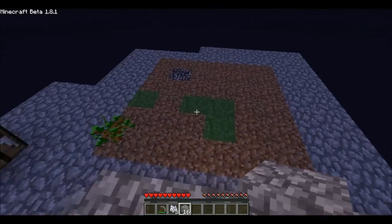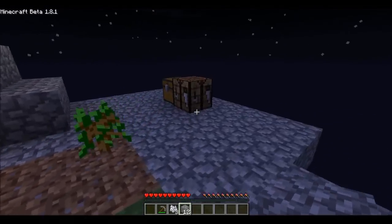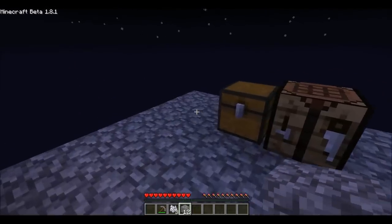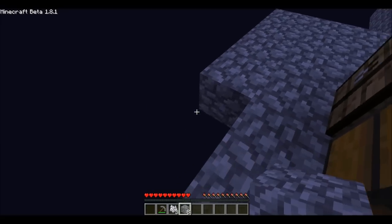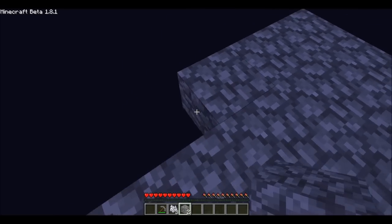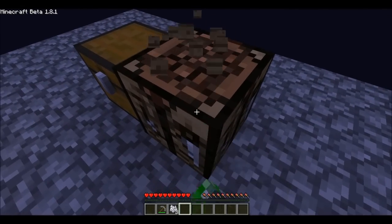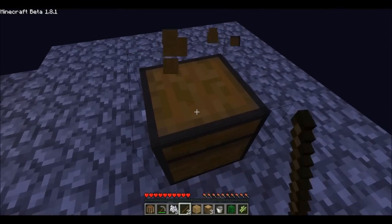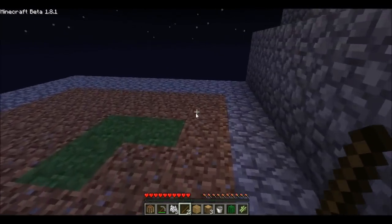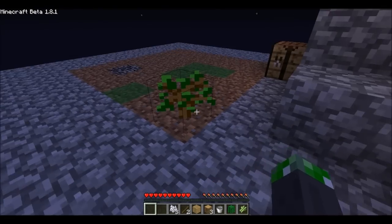A stone pick is always a good idea with the cobblestone generator, and it's always a good idea to make a ton of cobble because that's basically going to be your main resource in expanding. We got a wide area around this now, and I'm thinking of expanding out a bit. Let me just make a quick infinite water source. This is a really fun map — I really have a lot of fun with this.